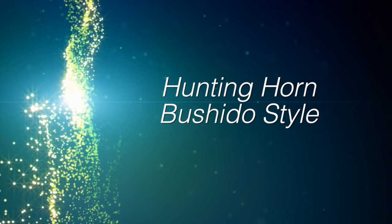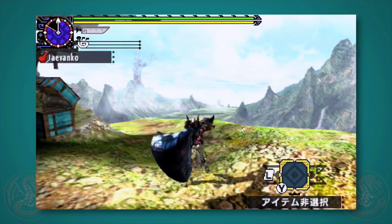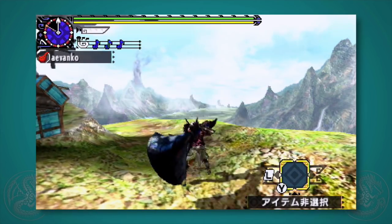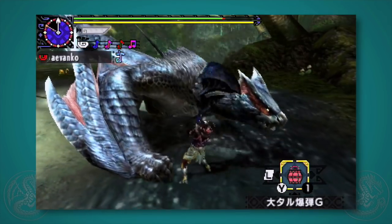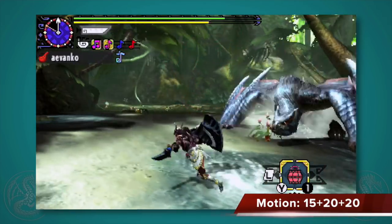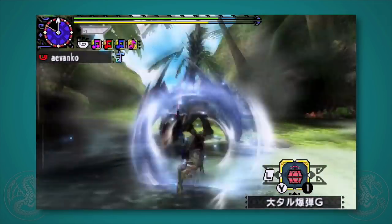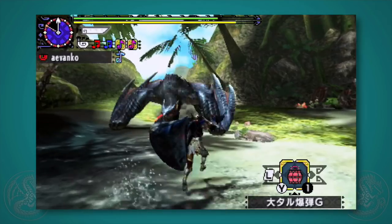Next up is Bushido Style, which is also really similar to Guild. It's identical to Aerial Style except instead of the Aerial Vault, you give up the double attack note for the Bushido Evade. When you do the Bushido Evade, you can follow it up with a three-hit combo — just like the aerial attacks, you can press X, A, or X plus A for any of the hits and mix them up as you like. The great thing is you're not committed to all three attacks and can evade out of the combo at any time.